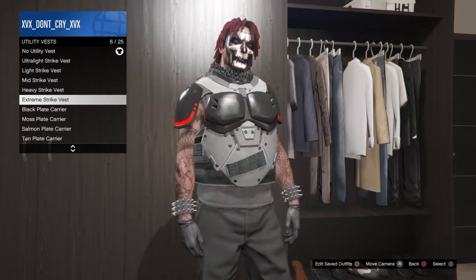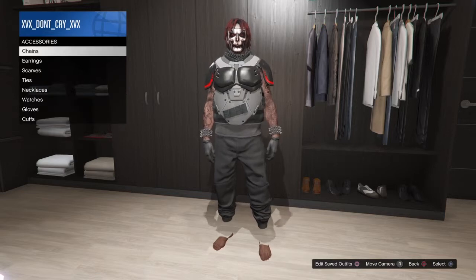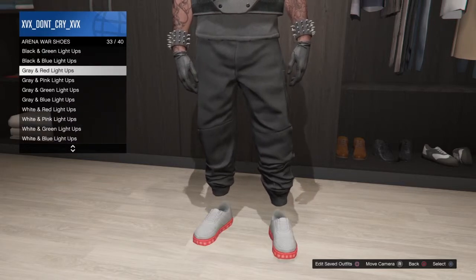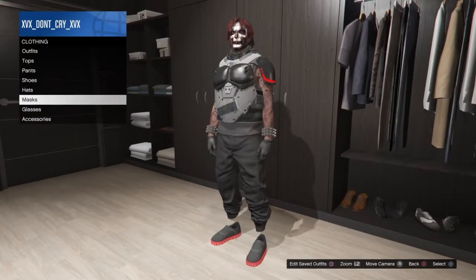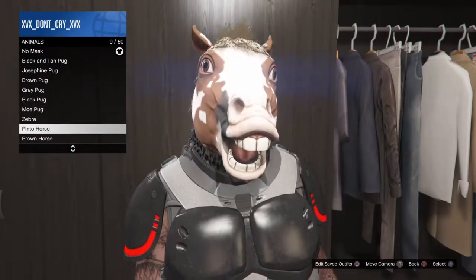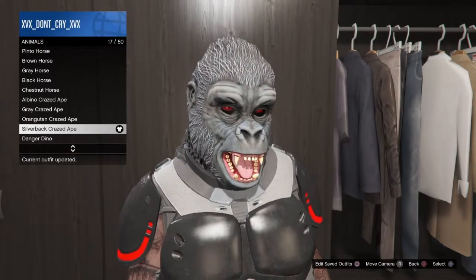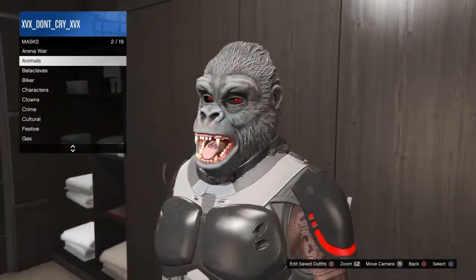Put on the Extreme Strike vest. Go down to Shoes, put on the red and black light ups. Then you're gonna want to go to the Mask and put on the Silver Back Grazed 8 — there is no solid black one but it looks black enough.